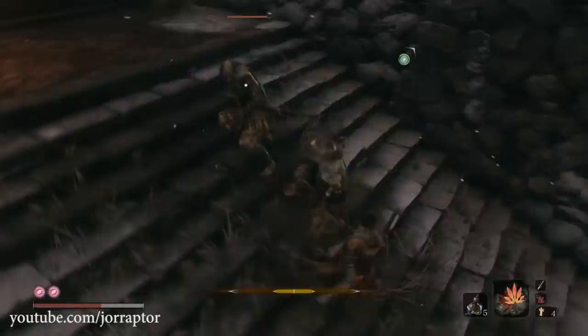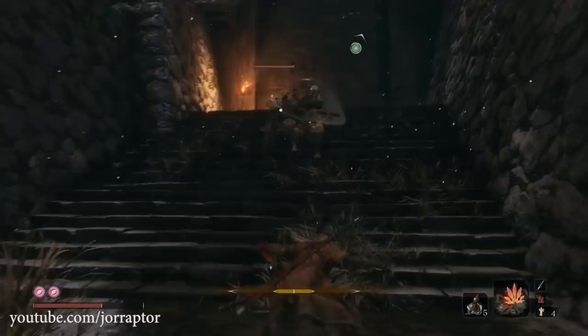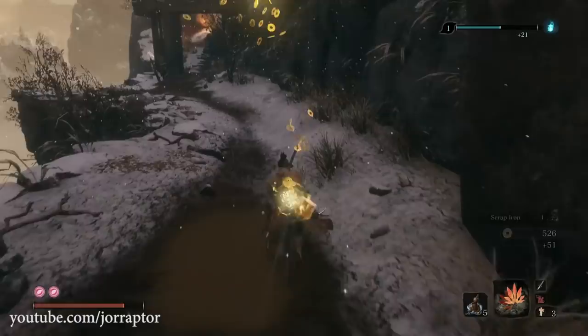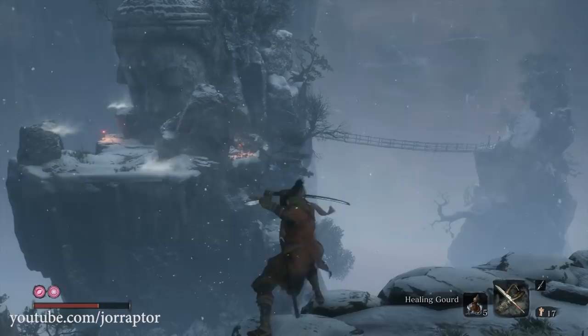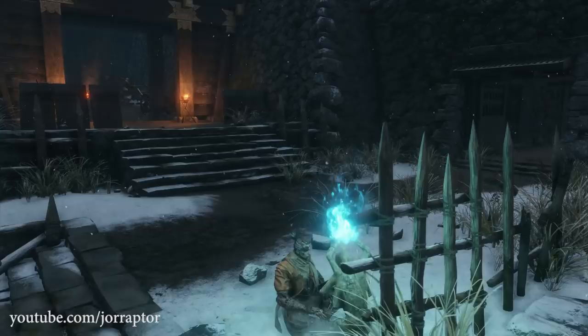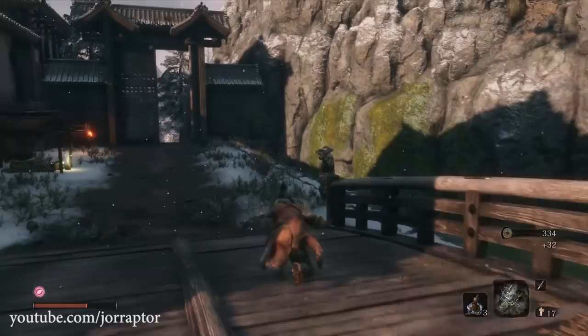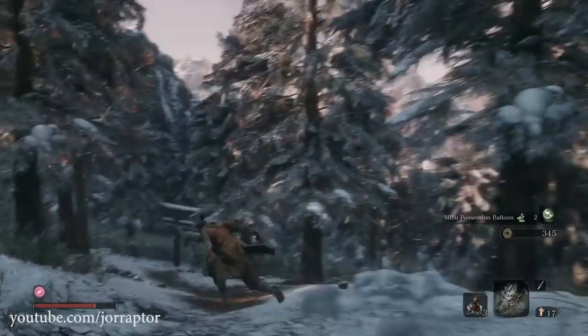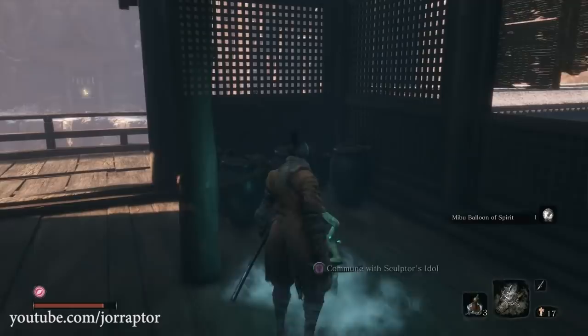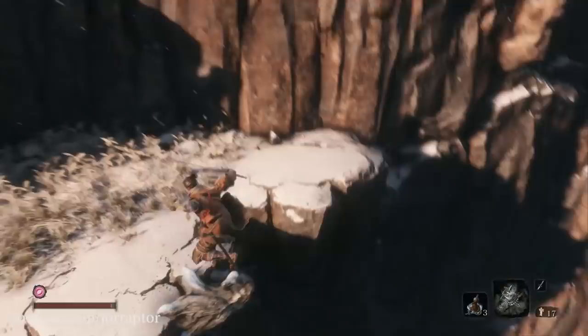You need to go to the Sunken Valley region for this tool, which you can access as soon as you reach Ashina Castle after killing one main boss — though it is a high-end zone, so having prayer beads to enhance your health and plenty of healing gourds is strongly recommended. Start at the old grave idol in Ashina Castle, turn 180 degrees past the spear guy, turn right and cross the bridge, go through the gate and follow the path to reach a new idol still in the Ashina Castle region. Then jump to the other side and go down to find the Sunken Valley idol — use the branches to make your way down.